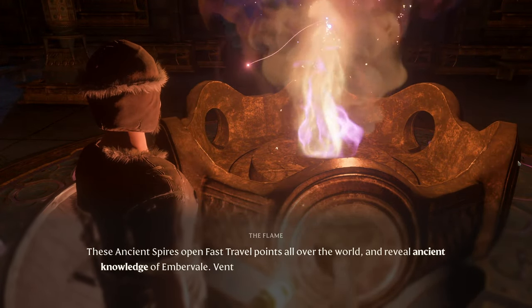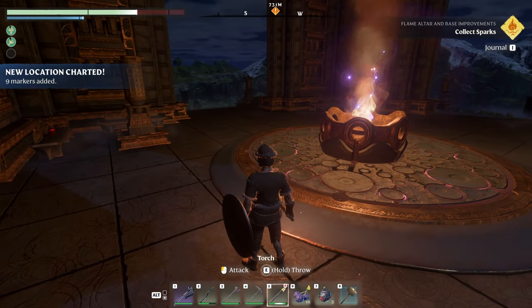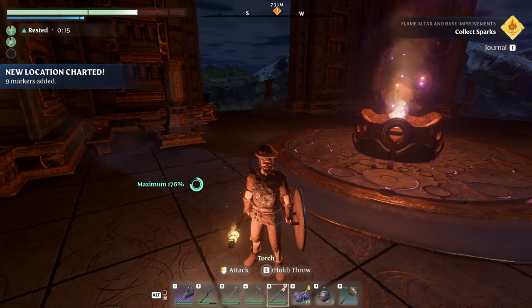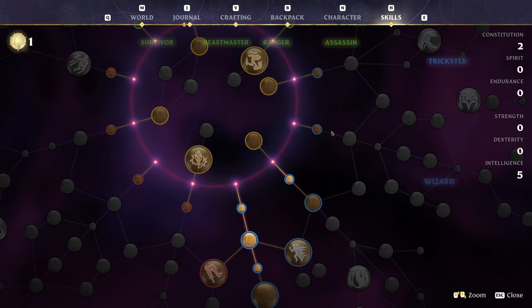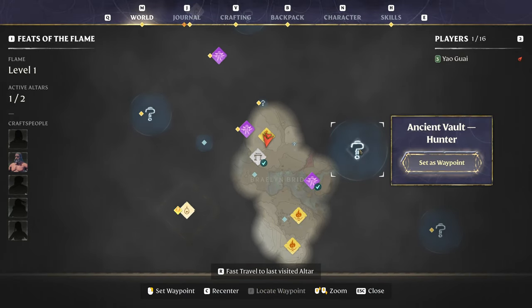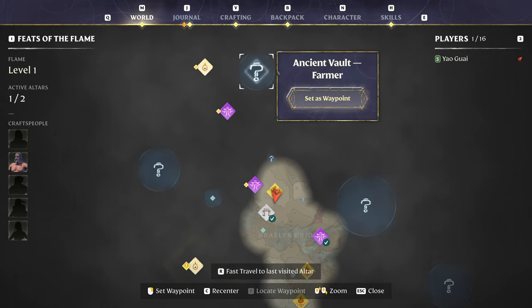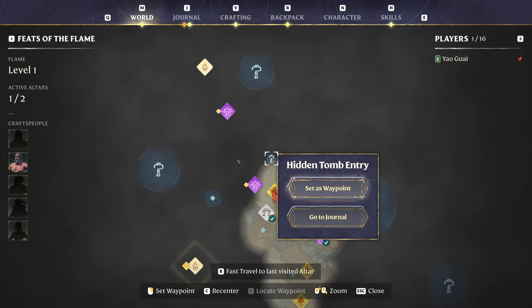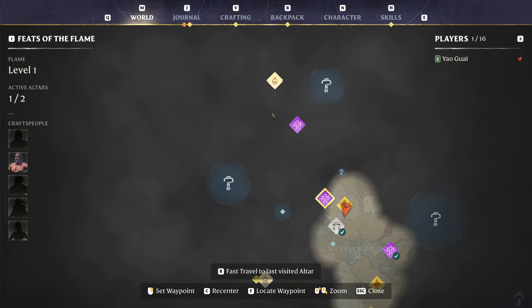These ancient spires open fast travel points all over the world and reveal ancient knowledge of Embervale. Venture forth, child — the land must be reclaimed. It didn't give us a skill point — it just unlocked some places on the map. We've got ancient vault hunter, ancient vault carpenter, ancient vault alchemist, ancient vault farmer, a flame sanctum, a hidden tomb entrance, wood guard, another two elixir wells — one quite nearby actually — and another flame sanctum. Let's go to this nearby well then.